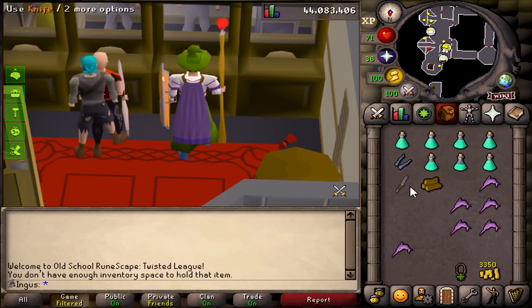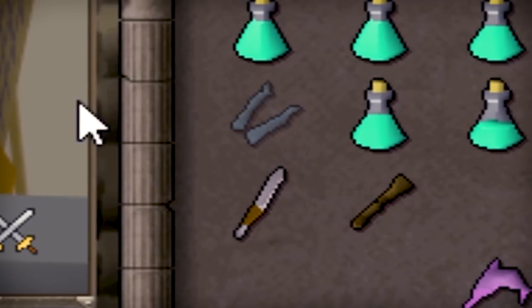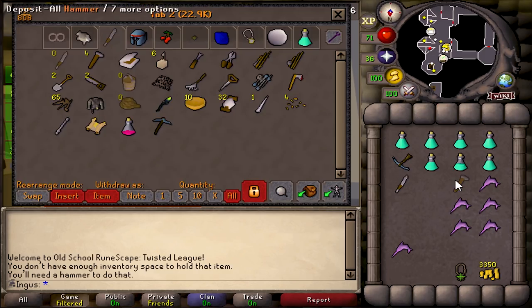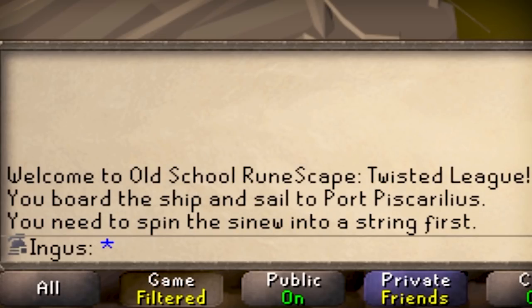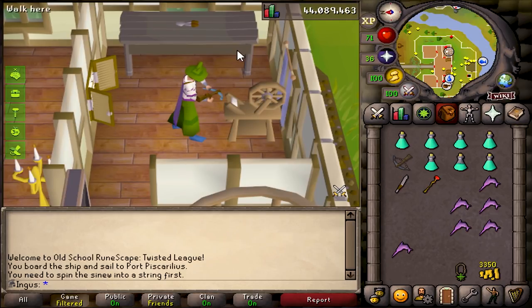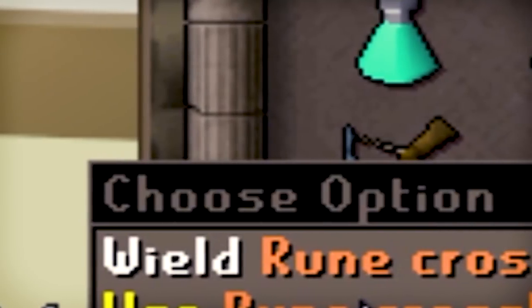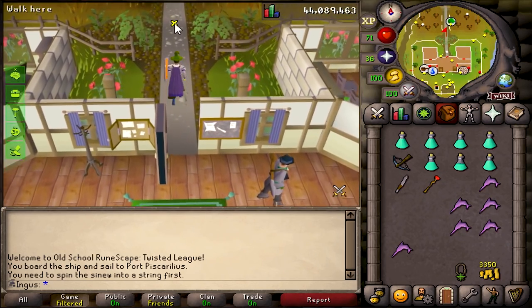We just need to use this on the log. Attach those there. And now we just need a bow string. I forgot you had to spin it, so hold up — I gotta figure out where that is. And we got the rune crossbow. This piece of item is my most treasured item in this game, even more so than the spiked manacles.